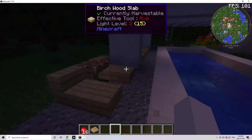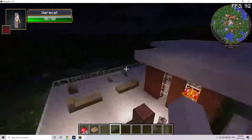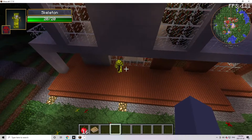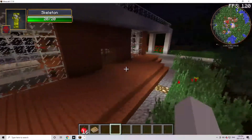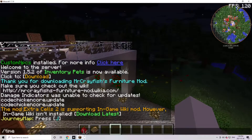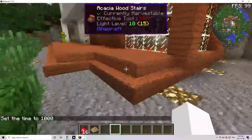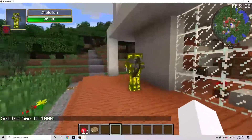You've got pretty much a starter house and you can go out exploring. There's a skeleton — not sure what kind of armor that is. Time set day — there we go, making it day. This is pretty cool, it's kind of Crazy Craft.